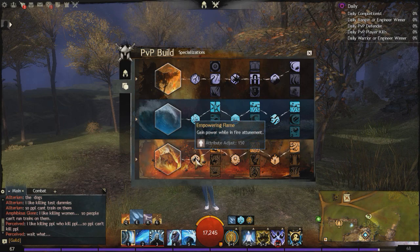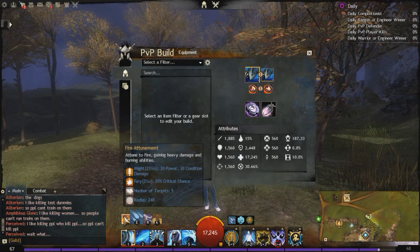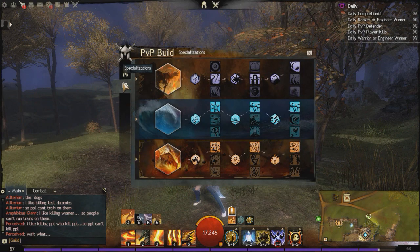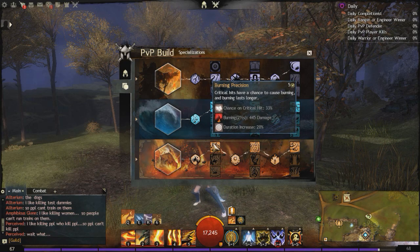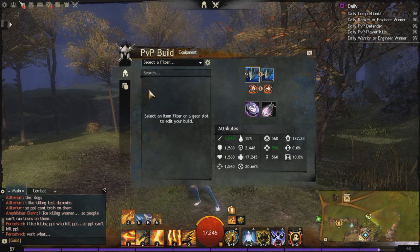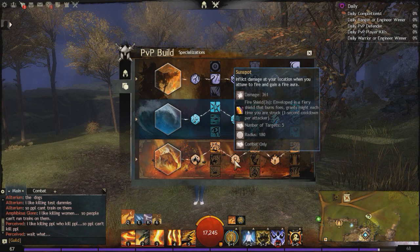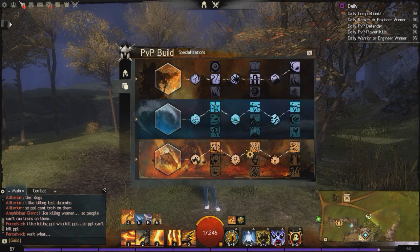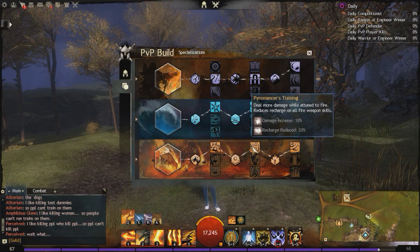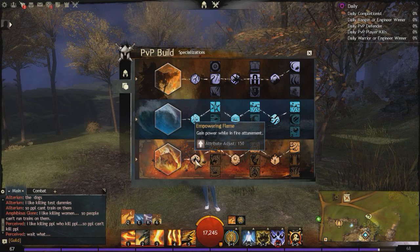Gain power while in fire attunement — while we are in fire, we're over 2,000 power. Burning Precision: critical hits have a chance to cause burning, and burning lasts longer. We are using the Celestial Amulet, so while we're stacking might, we're going to be getting a decent amount of condition damage, and the burns are actually going to be doing a lot of damage on the target. Sunspot: inflict damage at your location when you attune to fire, and you gain a fire aura, which means when anybody hits you, you get might and it burns the foe as well. Pyromancer's Training: deal more damage while attuned to fire and it reduces the recharge on all fire weapon skills — so you get a 10% damage increase while attuned to fire, on top of the 150 power you get while attuned to fire.